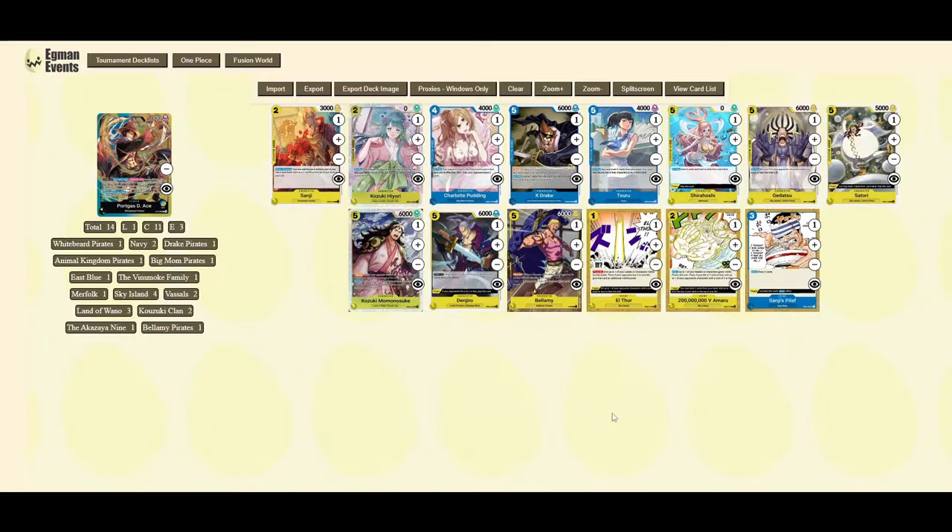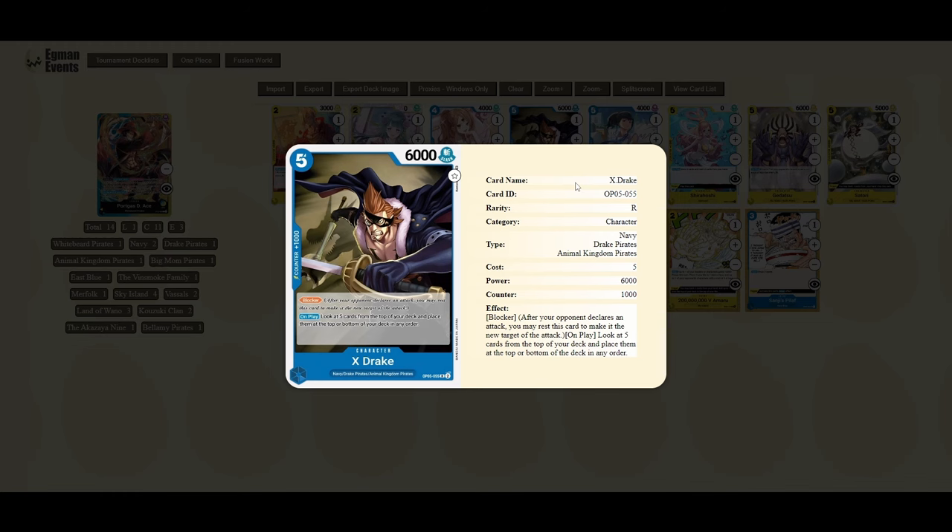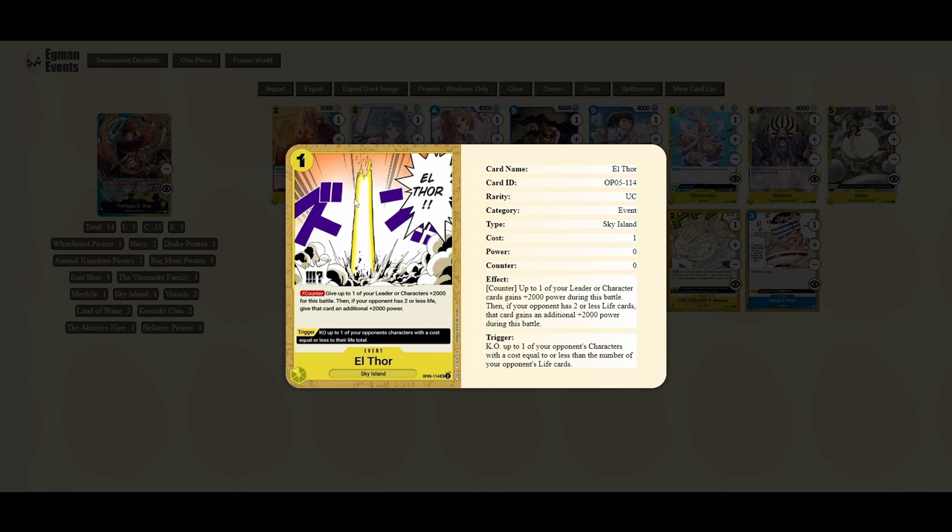Denjuro is not a bad one either — another five-cost with a trigger that can play it out immediately, so if you have a way to turn it face down there are a few cards we've mentioned, plus some in the new deck as well. There's also a promo Bellamy — just a nice five-cost that gives you a banish effect, and if you're on zero life it adds two DON and gets an extra 2,000 power, buffing by 4,000 and swinging for 10,000 when you're at zero life with two DON. Another blue option is an extra blocker that lets you stack the top five cards of your deck, so if you don't see cards suitable for Ace's effect you can rearrange them.